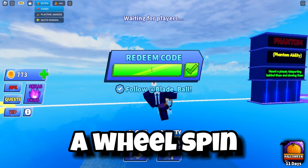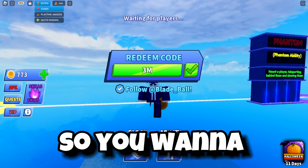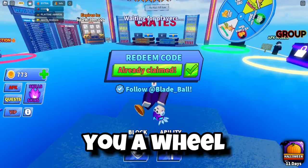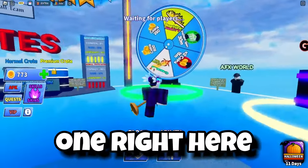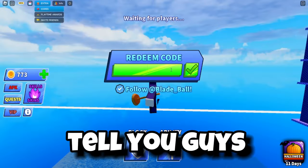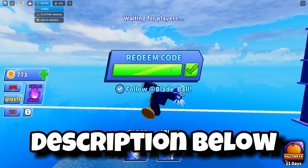The next code is a wheel spin code: '3 mil likes'. This will give you a wheel spin, and you can spin it to hopefully get Rapture or Crescendo.